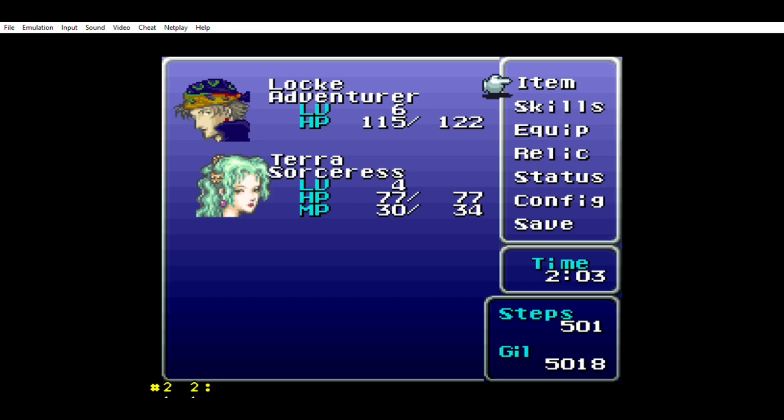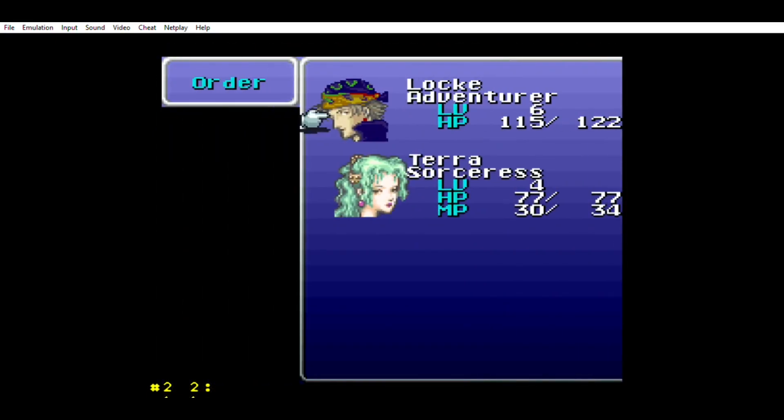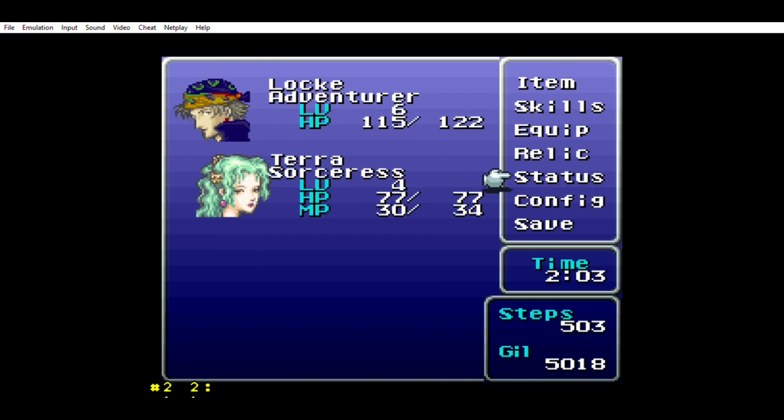I'm gonna take a sip of my drink here. So in today's episode, we're gonna make our way to Figaro Castle as Locke wants us to. Currently have Locke at level six and in the front row, as he has physical attack. He doesn't have any ranged abilities or anything. We'll be getting someone with ranged abilities soon, but for the most part, we don't really have much of a choice but to play him in the front row.